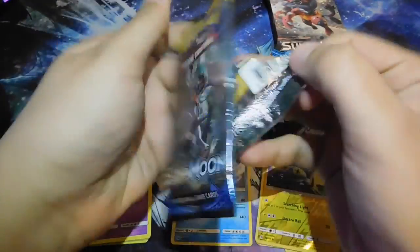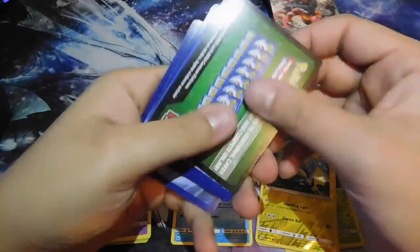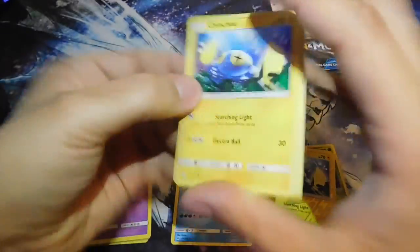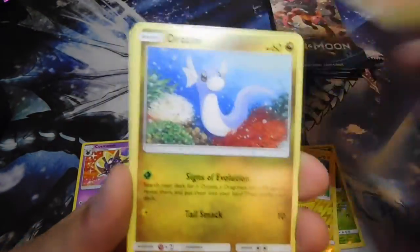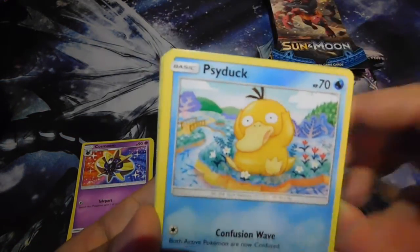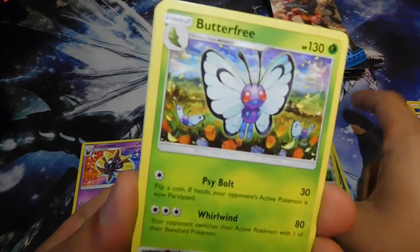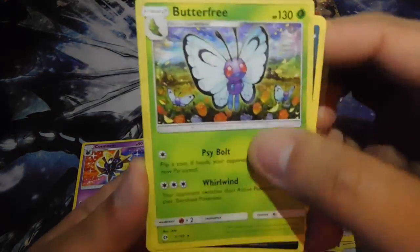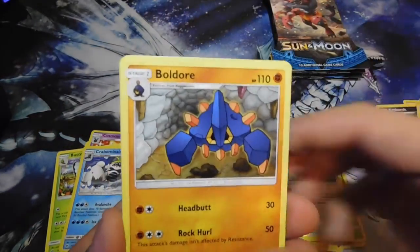We've got about five packs left. I'm going to stop showing the codes — I really don't care. We got Chinchou, Cutiefly, Dratini, Spearow, Psyduck, a Reverse Holo Eevee, Butterfree — wait, I put that in the wrong spot — Croconaw, Lillie, Boldore, and Great Ball.